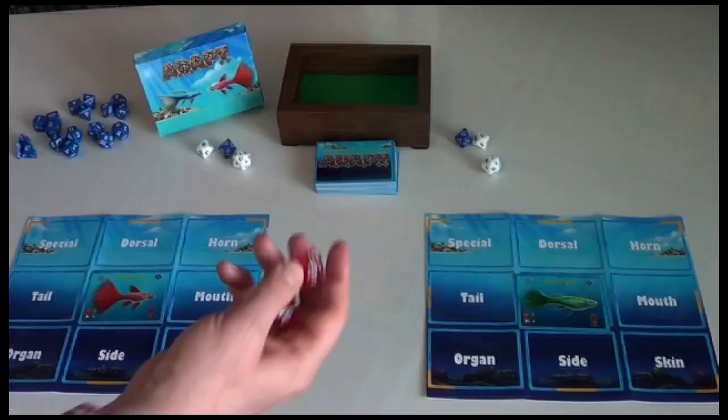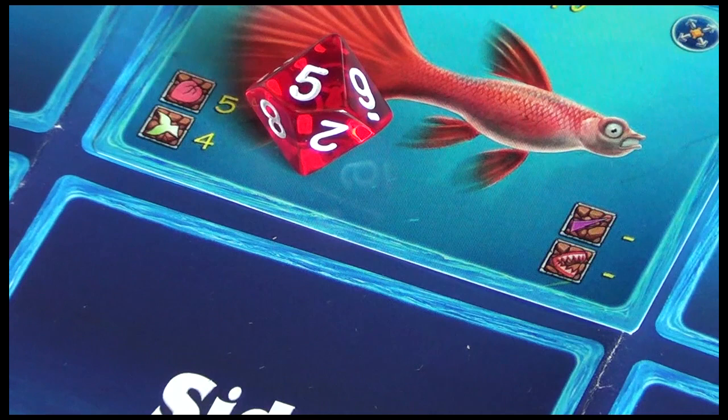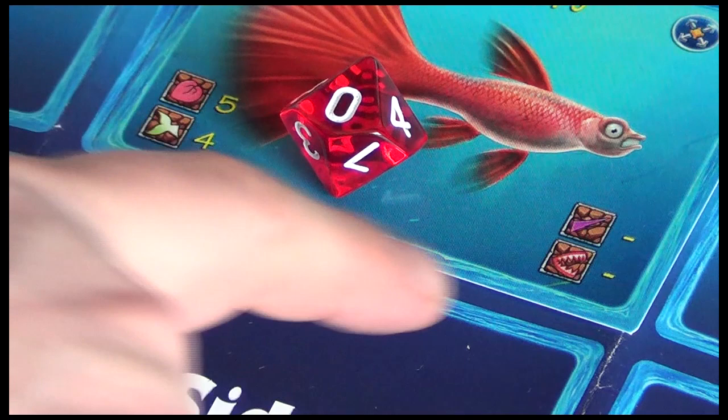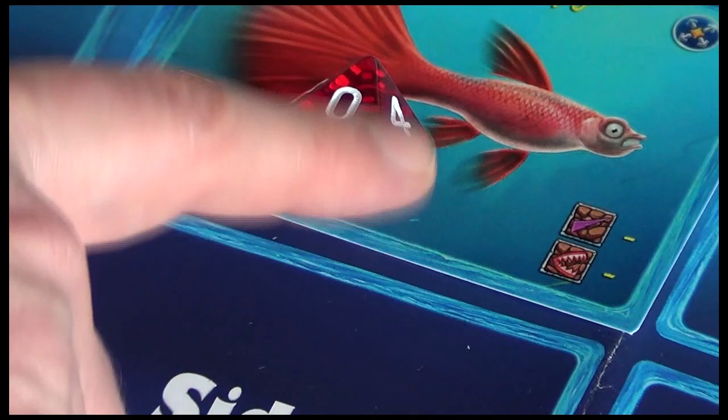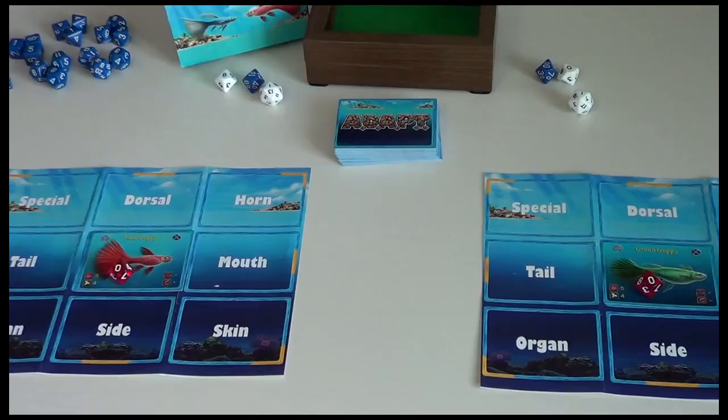We've got a d10 that's going to be used to track damage. The birdie next to the heart is your health. Should your damage ever rise to your health, then you're killed — your opponents have defeated you. The other values are survival and then lethality and ferocity, both of which are not applicable for the red guppy. This red guppy is not in a position to attack anybody. Survival is kind of like your defensive ability.